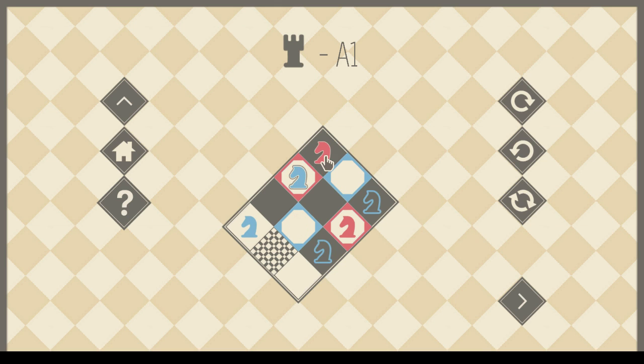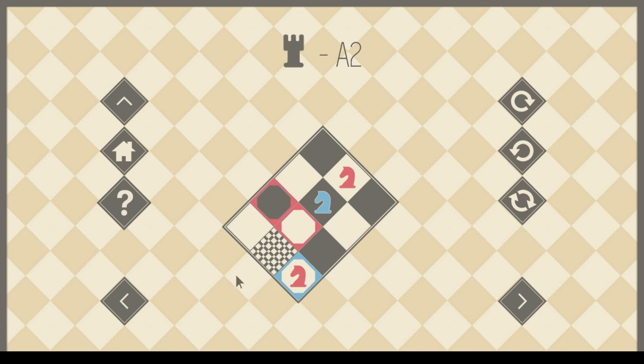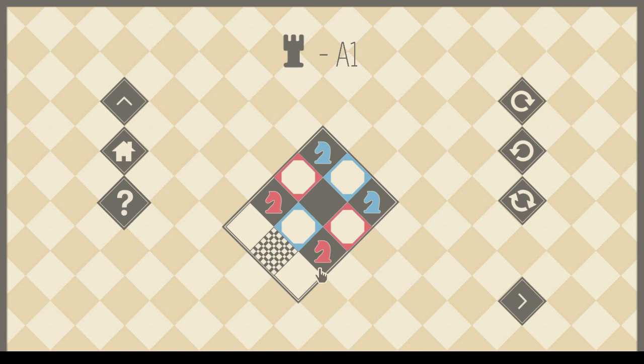These knights are just chasing each other all day. I can't seem to break this loop. How do I break the loop to get my knight somewhere useful? I never imagined myself having so many problems with such a simple puzzle. That was way more moves than necessary. Let's see if I can do better.